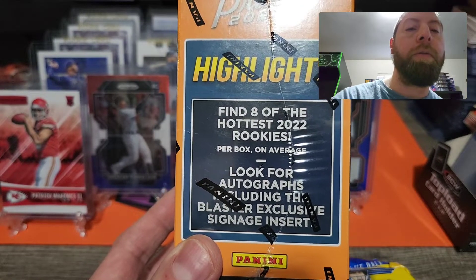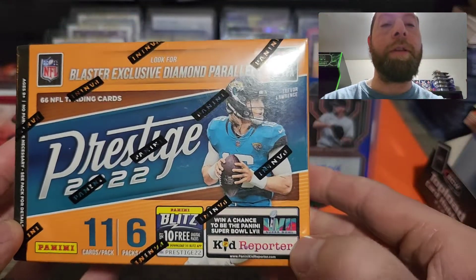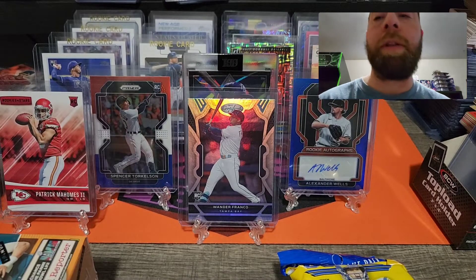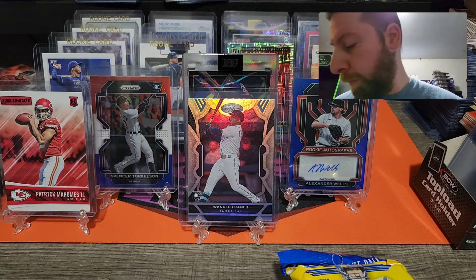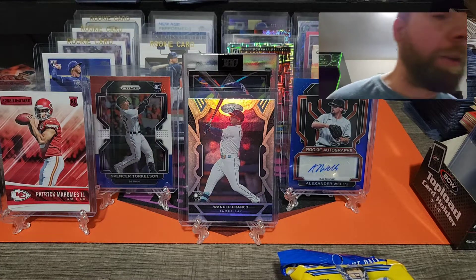There's the blaster with Trevor Lawrence on the front. Hopefully we hit something good — I've heard a lot of people do really well with these blasters. Keep fingers crossed we hit an auto or a really low-numbered card. If I do really well I'll definitely pick up more. We'll start off with the value packs and then go on to the blaster. Hope you guys are having a good weekend so far.